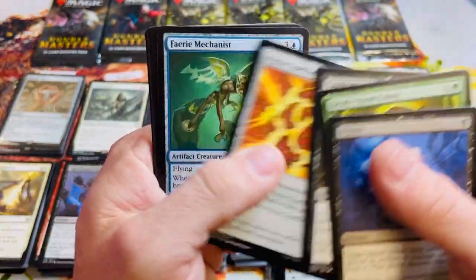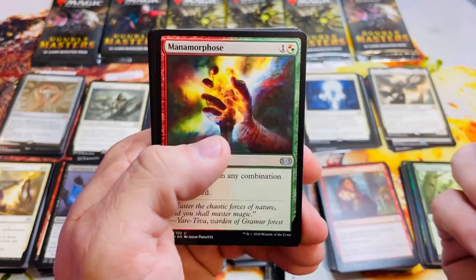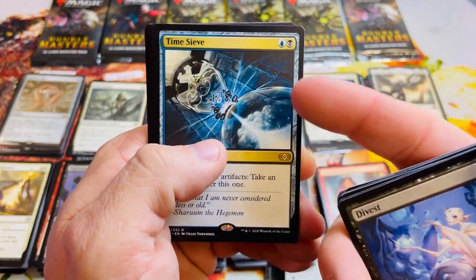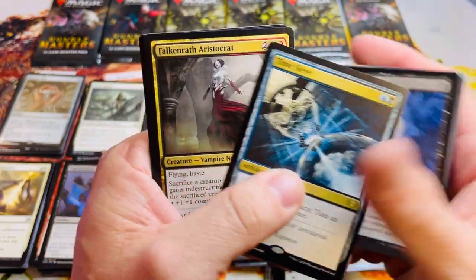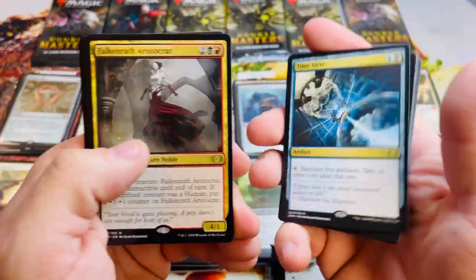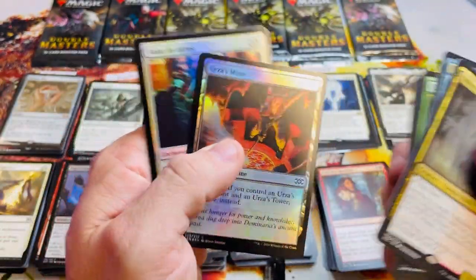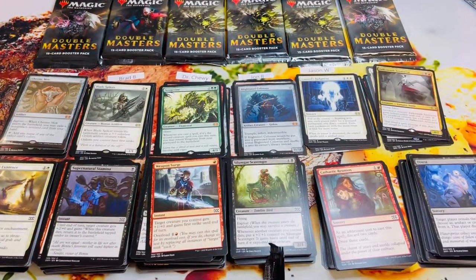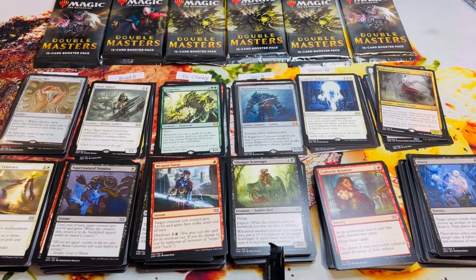Metamorphose, Time Sieve — you're gonna get a Time Sieve in a Double Masters box, there's no way to avoid it — Falkenrath Aristocrat foil, and Valor. Six more. That's 21 for Dan.